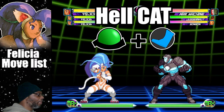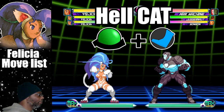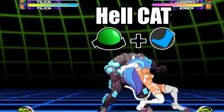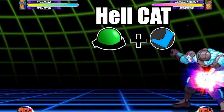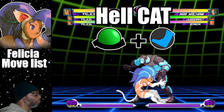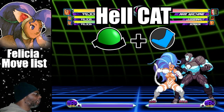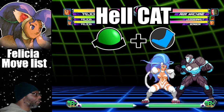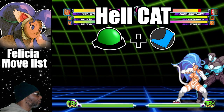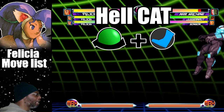The Hellcat is Felicia's command grab. To do the attack, do a half circle back plus any kick button. Like all grabs, you have to be very close to execute this move. At the same time, you run the risk of being left wide open while attempting to execute this attack. While the Hellcat has cool animation and it shows Felicia's playful nature, it does more damage than a regular throw.